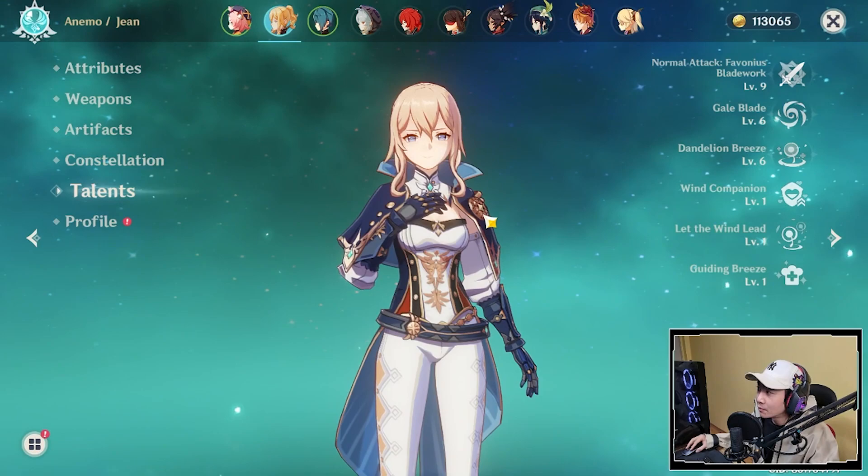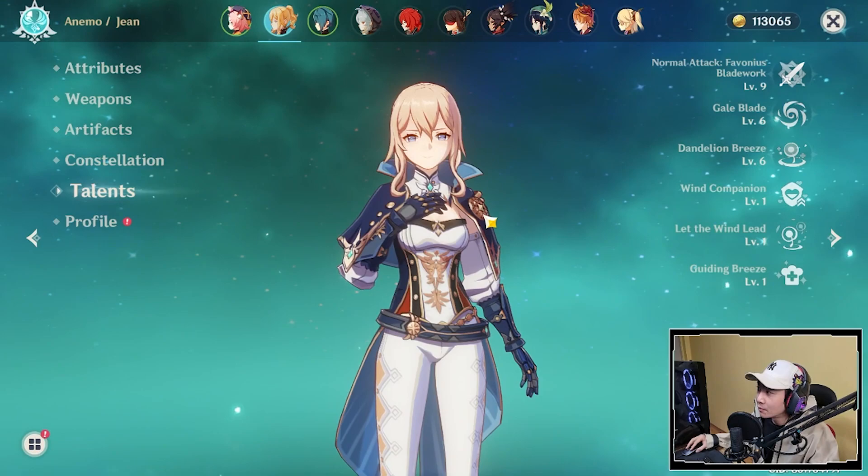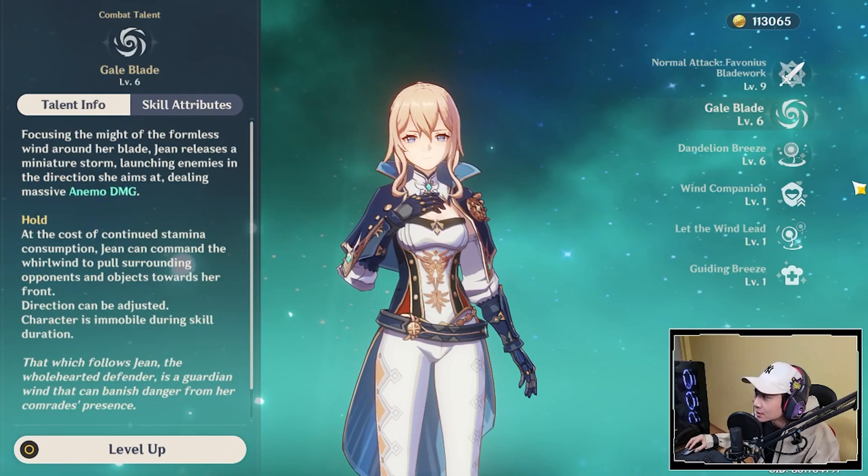Gene is at 0 Constellation. For the talents, she's at level 9 Normal and Charged Attacks, level 6 Gale Blade, and level 6 Dandelion Breeze.